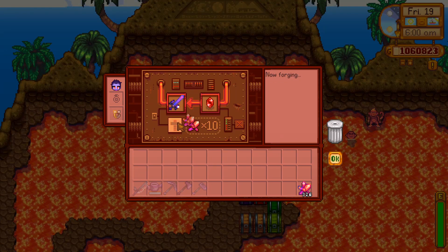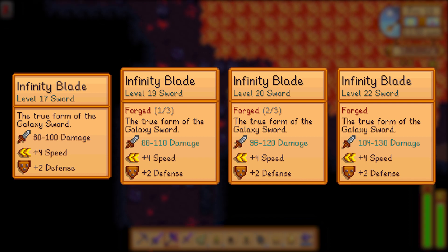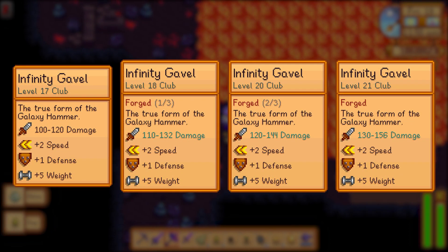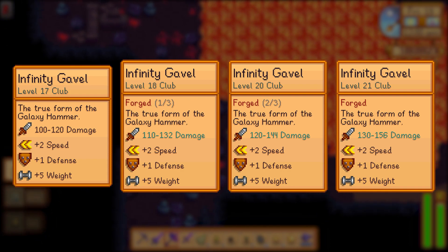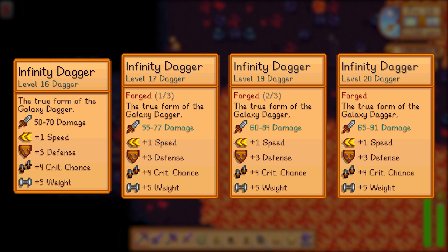Rubies increase your minimum and maximum base damage by 10% for every level. The infinity blade goes all the way up to 104 to 130 damage at max. The infinity gavel deals 130 to 156 damage, and the infinity dagger deals 65 to 91 damage.